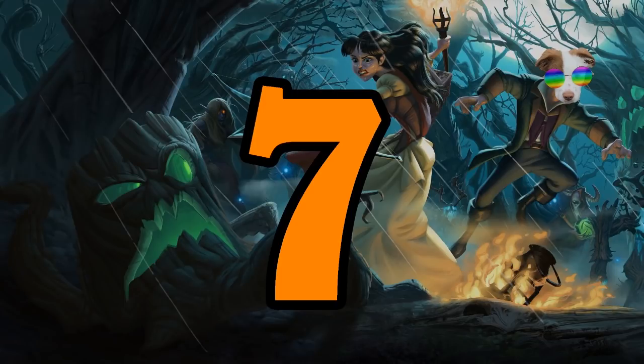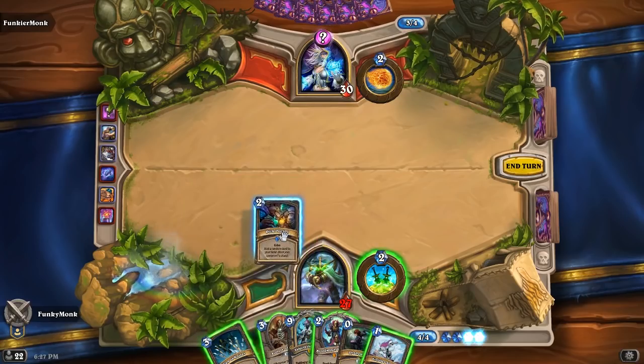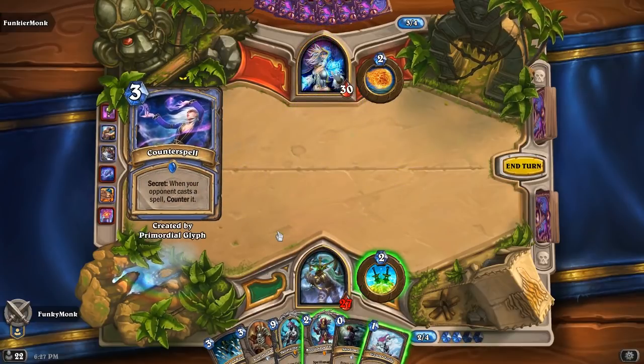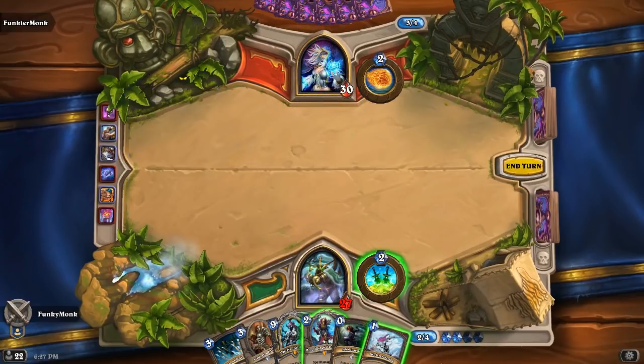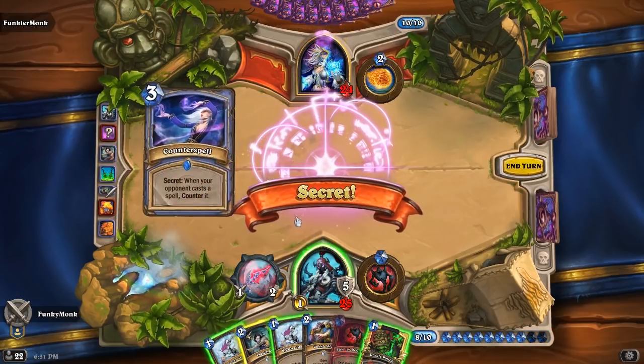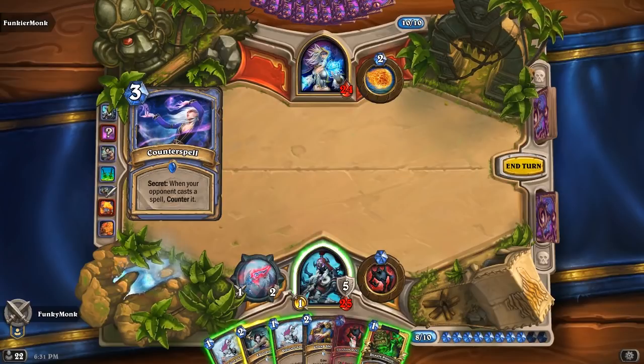And last but not least, number seven: when an echo card is played into your opponent's Counterspell, you do not get the echo card back into your hand. This similar interaction also applies to the Shadow Reflection card from the Valeera Death Knight.